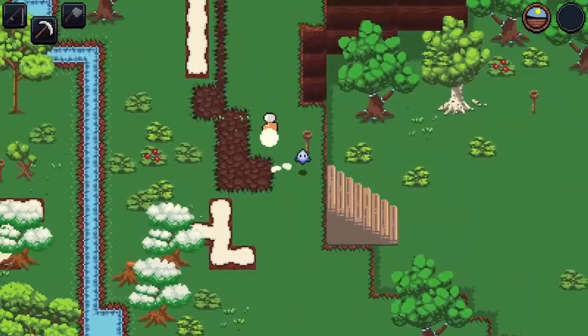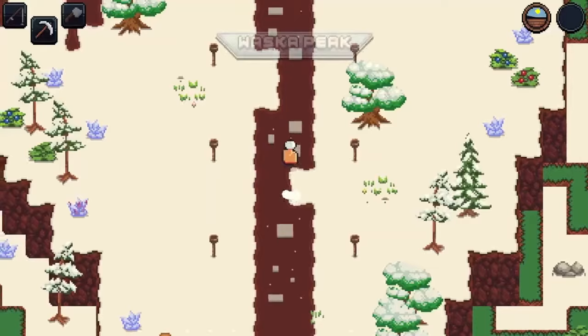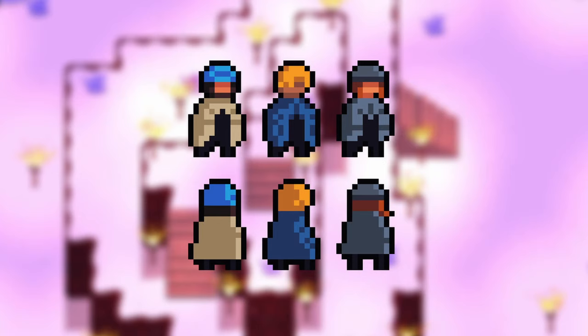What is it that makes this world compelling? While I briefly discussed the importance of themes and variety in different zones, we wanted to make sure that each environment has a unique perspective and allows players to discover the world in their own way. For example, we touch on topics of self-acceptance, egotism, confidence, manipulation, leadership, and so much more — but the key is we do it through organic means.